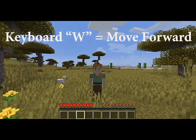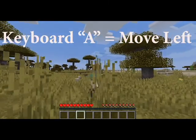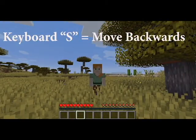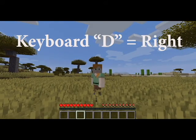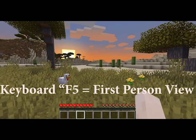And to move forward, press W on the keyboard. And to move left, press A. And to go backwards, press S. And D to go right. This is the third person view, or how you can actually look at your avatar.